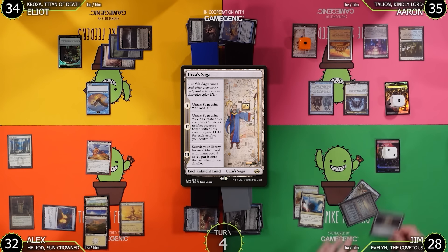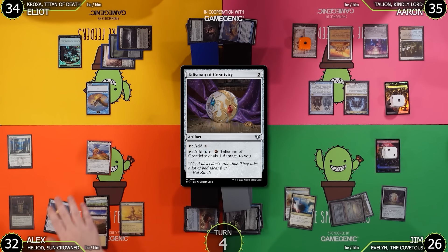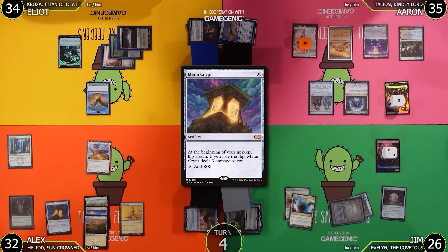Jim untaps — in his upkeep he flips the Mana Crypt coin. 'Spike Feeders damage' — he dodges again. Jim draws and plays Plains as land for turn, then passes. Alex takes another opportunity to draw, and Aaron also draws several cards. Alex plays Scalding Tarn. Aaron draws and plays War Room. Alex goes to combat — Elliot doesn't give his creature lifelink, so Alex takes 2 going to 30. Alex passes.